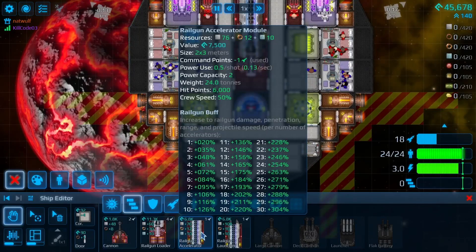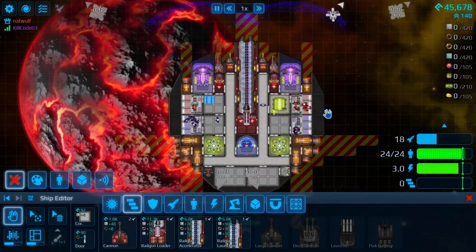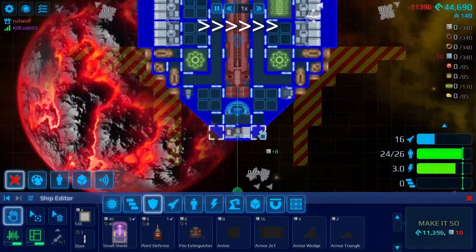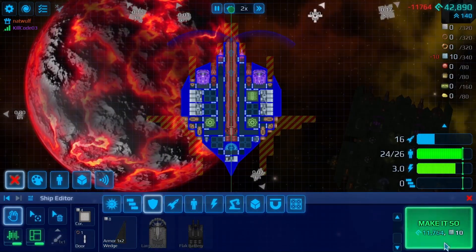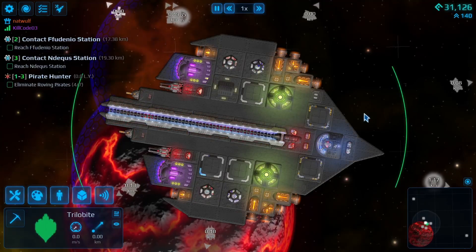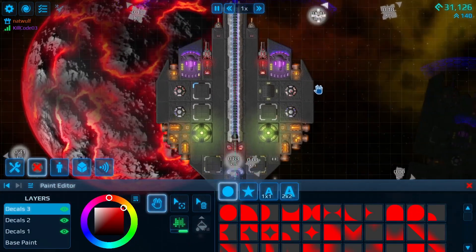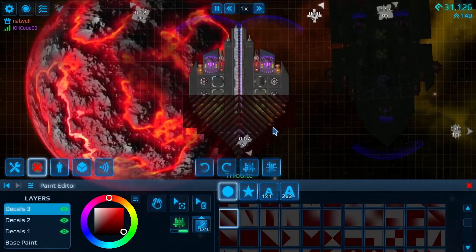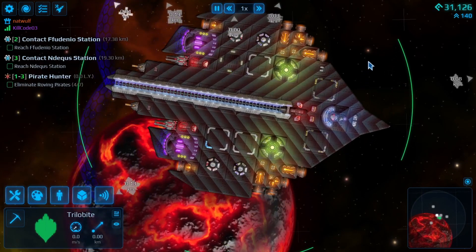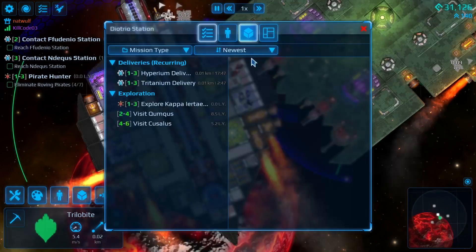How do you spell trilobite? Railgun buff — increase to railgun damage, penetration range and projectile speed per number of accelerators. I'm thinking about just throwing another one on right now. Do it. Oh, make it so. Got it. Dude, that's fucking badass. I love it. Hit I real quick — oh my gosh, bro, what even? Dude, you gotta do the paint. Oh yeah, dude, check that out. Let's go shoot something. Absolutely, let's go. I can't wait to see what the range is on this thing.